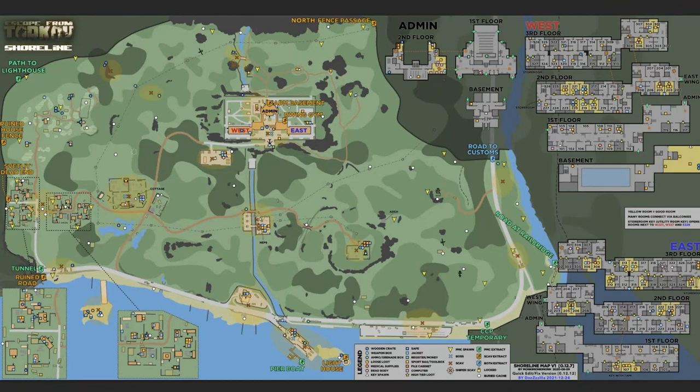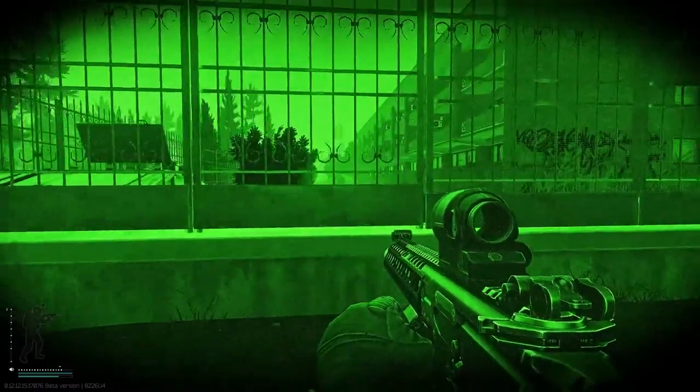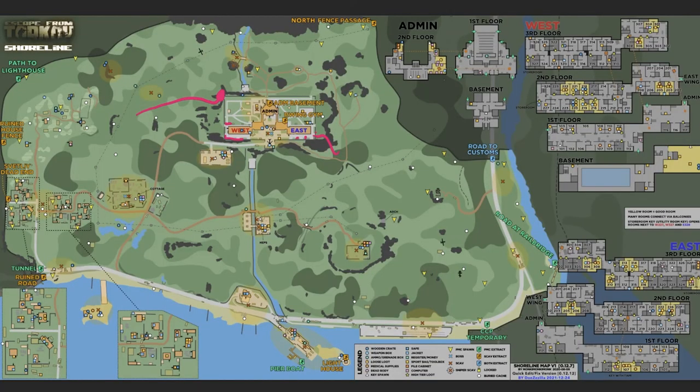Here we see a map of Shoreline. When approaching the Resort, I would recommend approaching it from the back of the West Wing, since the cultists can hang out here and in the front. When coming from the East Side, I would suggest going up these rocks so you end up close to the hole in the wall at the East Side, and you can check through the fence. If you spot any cultists laying around on the ground in front of the East Wing, you know they're there.